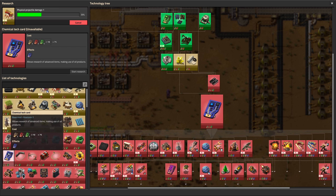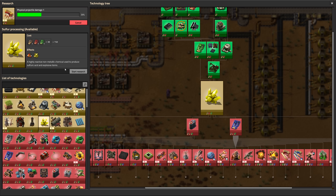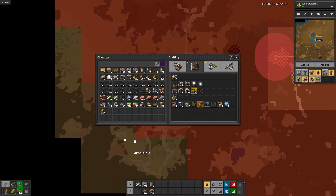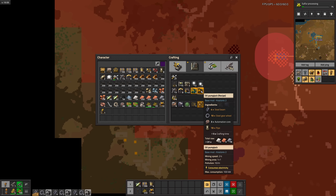Last time, we worked our way up to logistic tech cards, so today we'll do the obvious and start working towards chemical tech cards. We're going to eventually need oil today, so might as well set it up sooner rather than later.